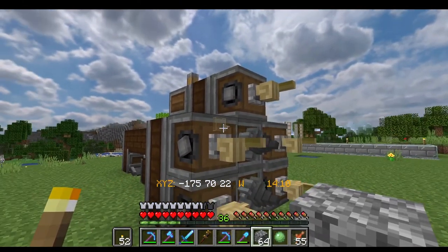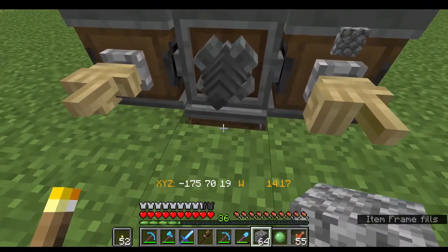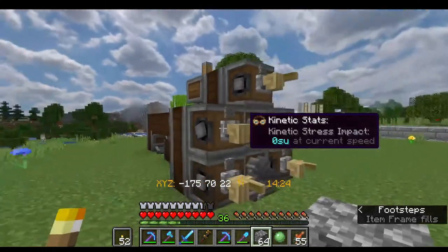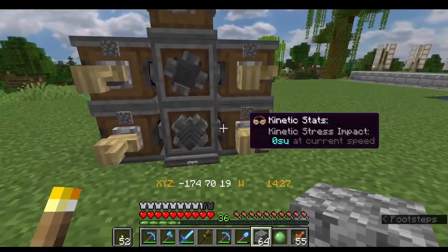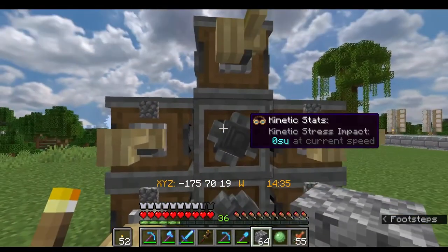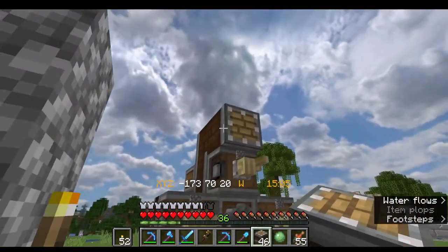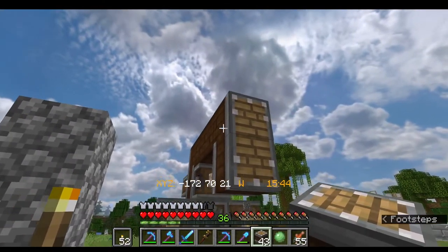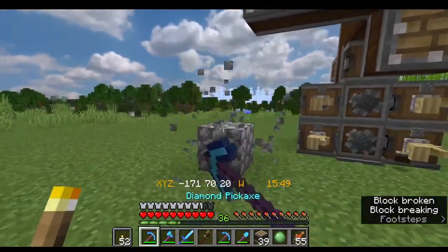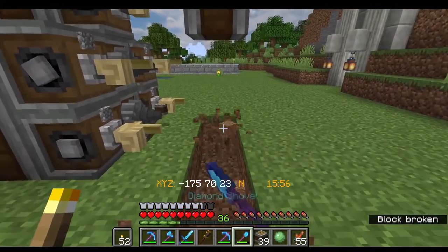Anything the drills pick up goes into the contraption inventory, and the deployers will pull from that. Probably the most disposable and abundantly available block will be cobblestone. If we were doing this in the End we might use end stone, but since we're not, we'll use cobblestone. So now we've got the machine that builds the tunnel and bores out the inside. We're going to do a five by five, so let's go ahead and mark that off.